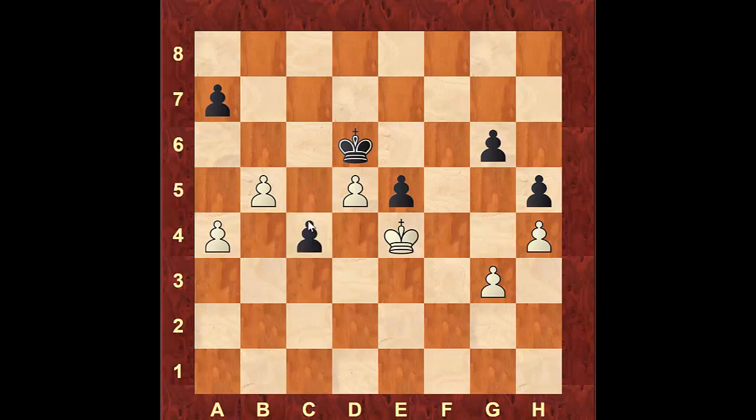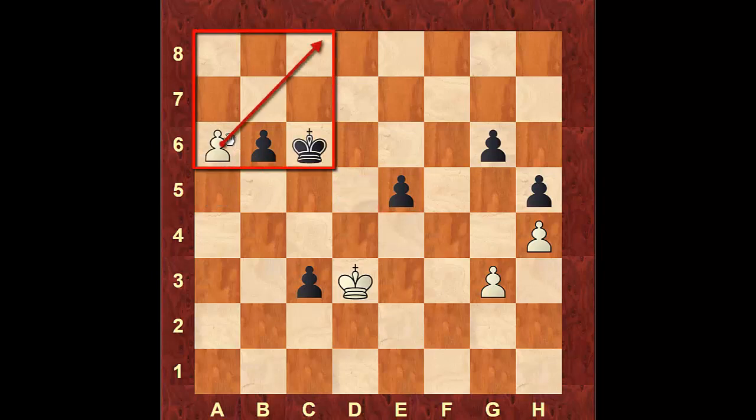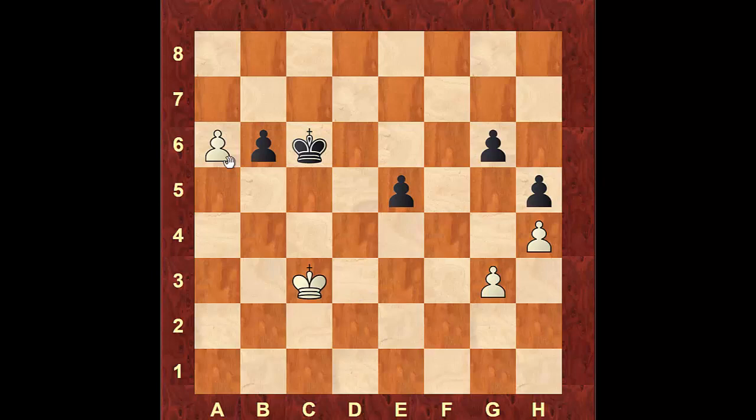Black is going to move the pawn to c4, and then we're going to try to create a passed pawn, but black will push his pawn to c3 and now white has to stop that pawn from queening or create his own passed pawn as well. If he tries to stop that pawn from queening by coming with the king to d3, black is going to win this game. He's going to take our pawn on d5, we're going to try to go for a passed pawn, black can take. If white takes the pawn then black is simply going to move next to it and be able to take it, giving black an extra pawn.